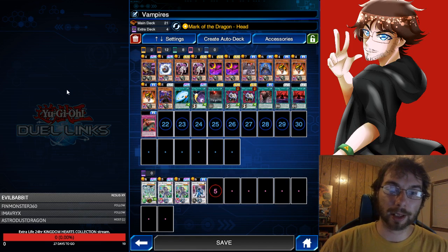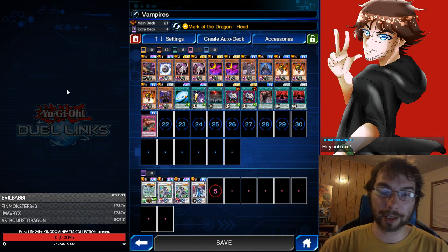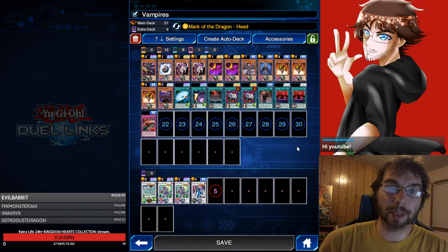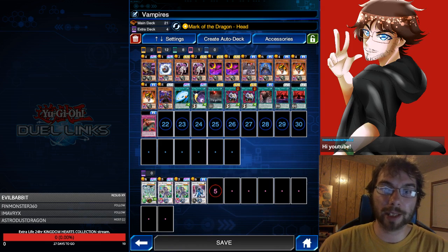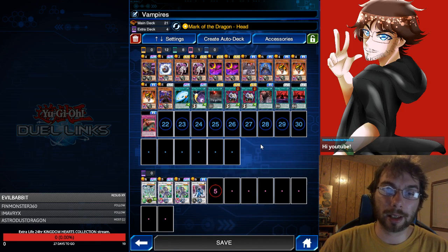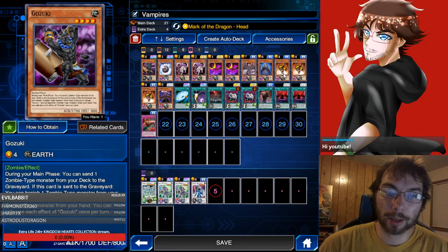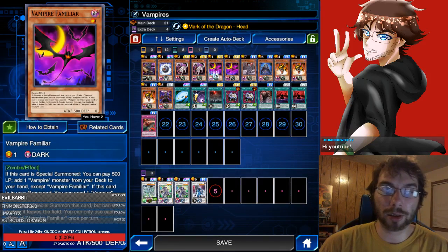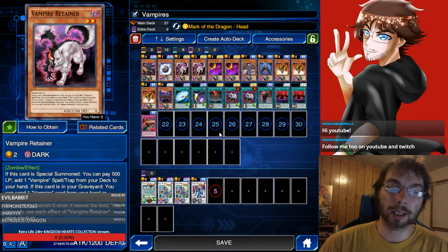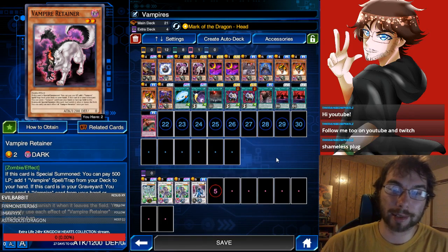So basically this is going to be one of the decks for this video, and that is Vampires Synchros. Vampires are currently one of the best decks in the game — considered Tier 1 at the moment. They are really versatile, offer a lot of different options for the player in order to make plays and deal with a lot of different situations. We have our standard Vampire stuff: one Guzuki, maybe two if you need that, one Samurai Skull or three Samurai Skull. This is the core engine of the deck.